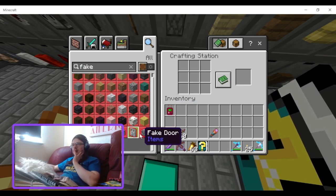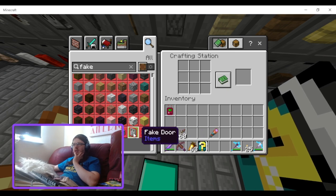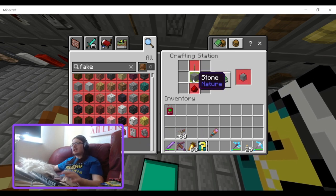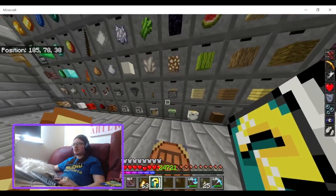The fake block — to craft it you need a lever, stone, and redstone dust.